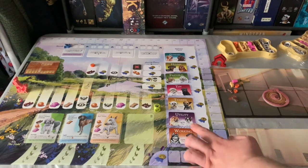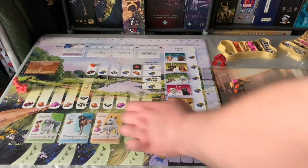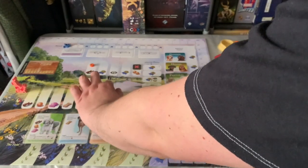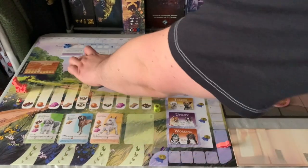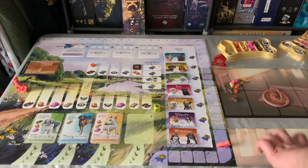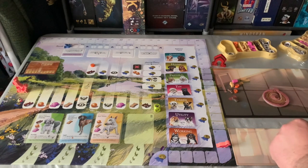Over here are the breed expert cards, shuffled randomly. This is the main park area with the location resource bonuses and some extra little pieces. Forecast cards and the round tracker are up here. To the right I have my main board — my kennel and my starting resources.